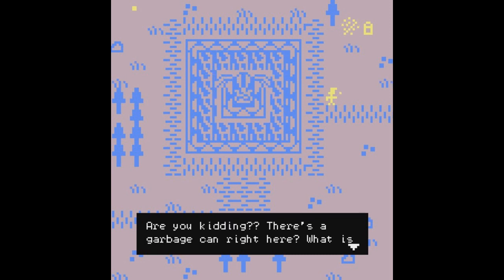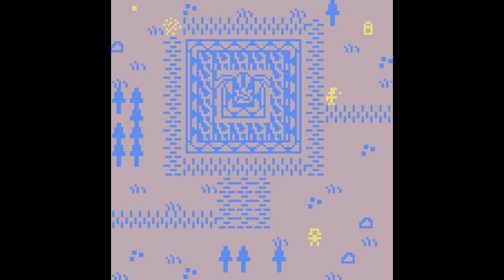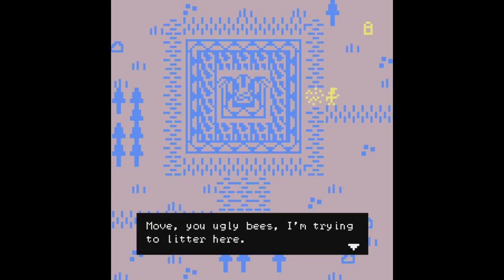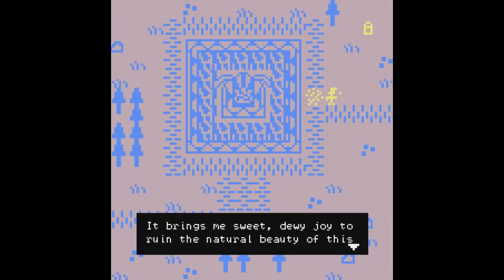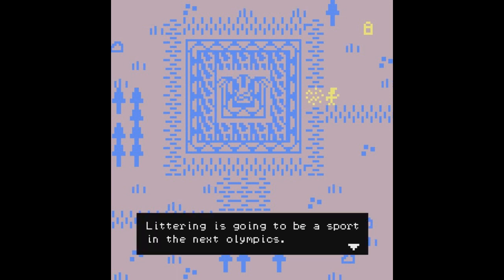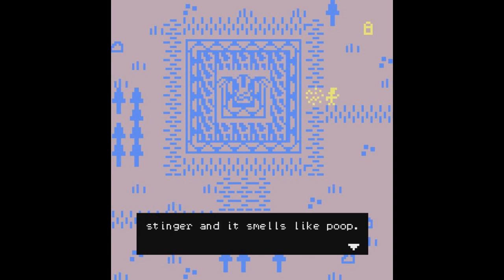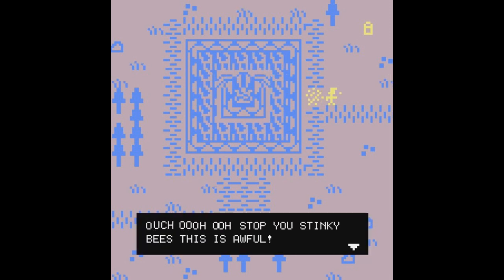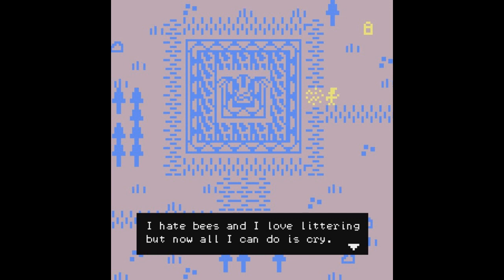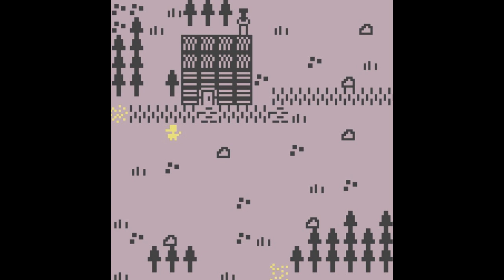Are you kidding? There's a garbage can right here — what is up with this guy? I'm also just going to go collect that one over there. Why is the litter over here? The days when there was no litter. Move, you ugly bees — I'm trying to litter here. It brings me sweet dewy joy to ruin the natural beauty of this park with my garbage. Littering is going to be a sport in the next Olympics. Doubt it. Why are you standing so close to me? I can smell your gross bees' butt stingers and it smells like poo. Why are you buzzing so loud? Ouch! Stop, you stinky bees — this is awful. I hate bees and I love littering but now all I can do is cry. I mean, we're definitely doling out punishments. This is a pretty fun game.